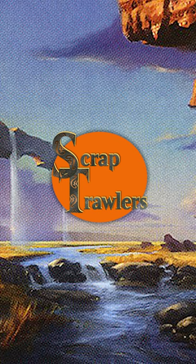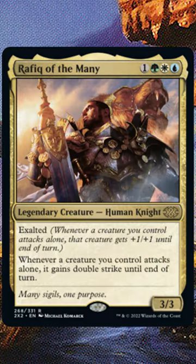Welcome to a new short segment called 5 for 5, where we talk about a commander and 5 cards we play with it for under $5. One of the original terrors of the format, Rafiq of the Many is the king of the 1-2 punch. Thanks to multiple reprints, Rafiq is at his lowest price point in history, and we've got a few budget recommendations to get you started.